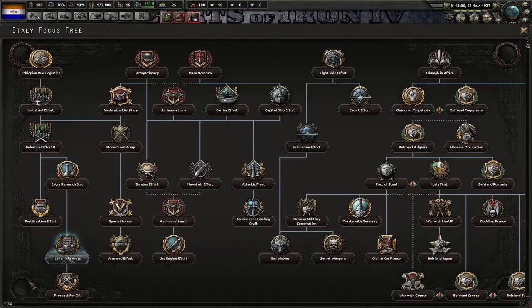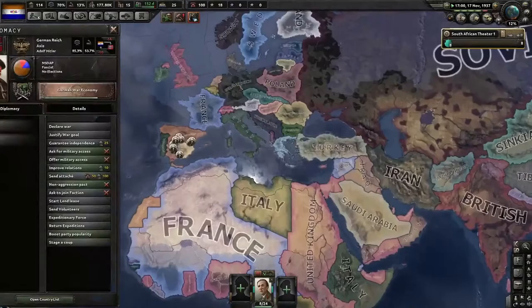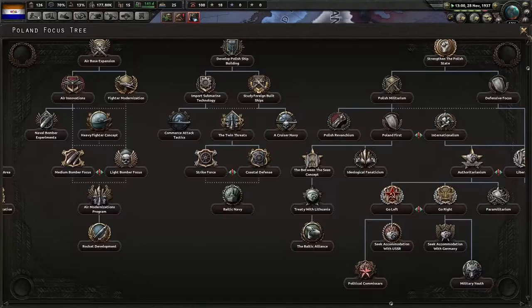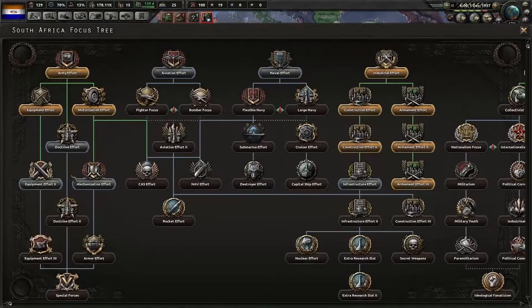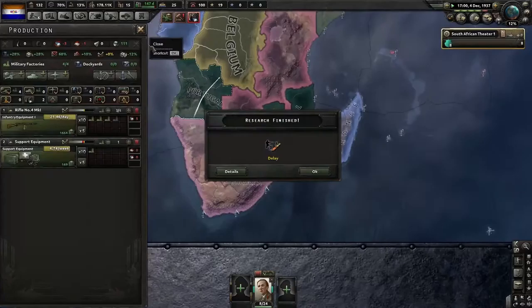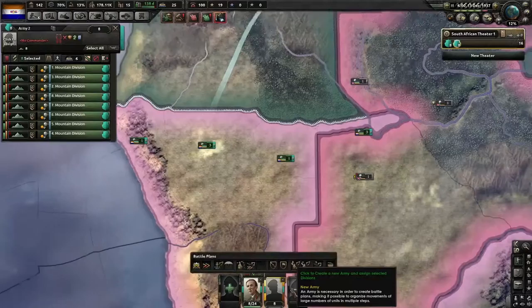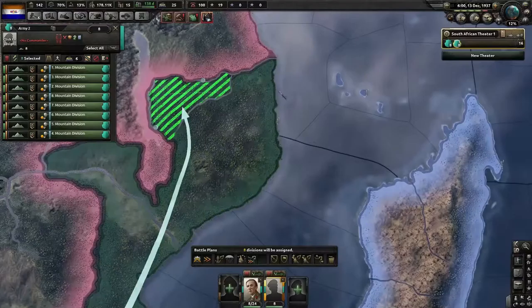What is Italy doing? Italian highways — come on, take over other countries! Poland is going to join the Allies, I guarantee it. They always think they can do it by themselves and then they get murdered by Hitler and everyone. I'm going to build a new division because we're going to have to go to the front line.